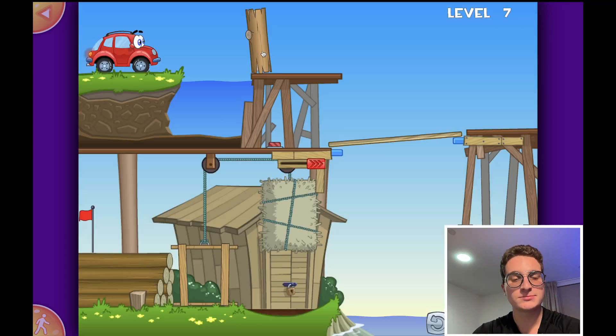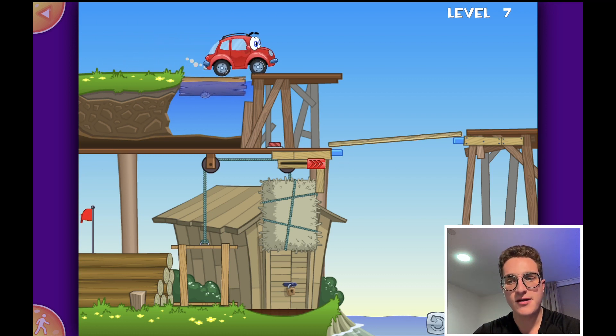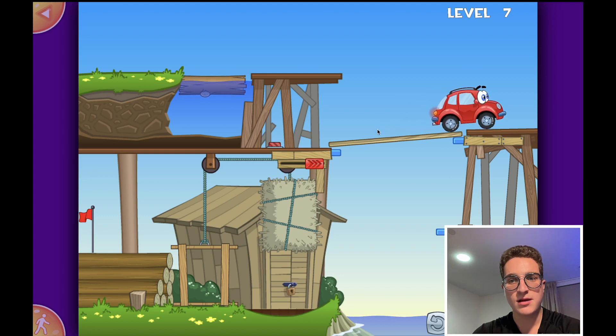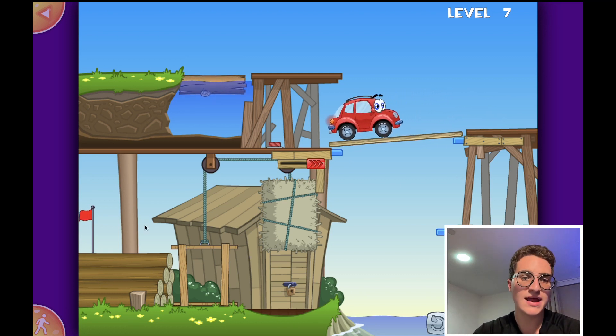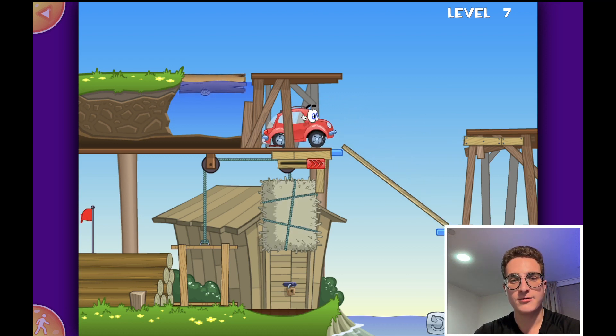Yes, we did it! Alright, so Wheelie wants to go here to the bottom left. Now we will have him roll backwards into this button, then go down there, flip him around, and he will go to the racetrack.